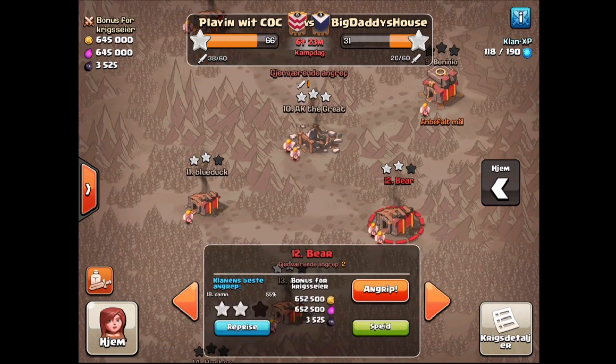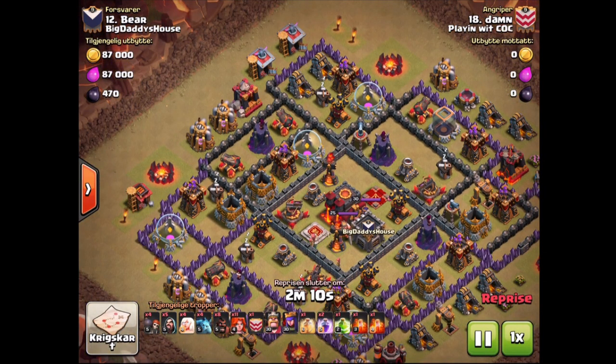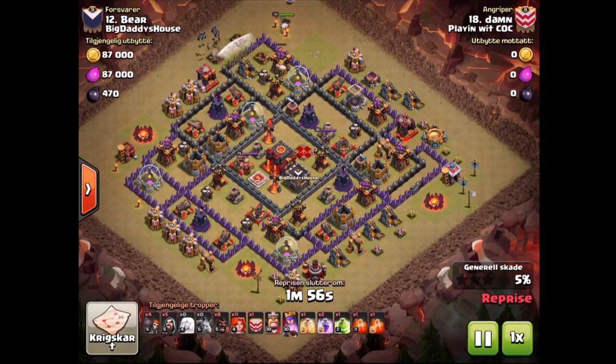I want to do a big shout out to Achilles who is attacking on Dam's account, because he basically did the scout for me. I talked through exactly what I wanted him to do and he did it to perfection. Really glad with how this scout went. What I asked him to do was to do a walk because I think it's a natural path - you can hit the first air defence from where the queen starts without the healers dying, and she's not going to hit another air defence for a good while.